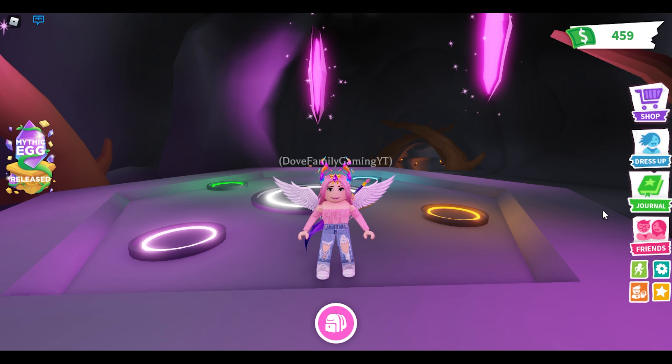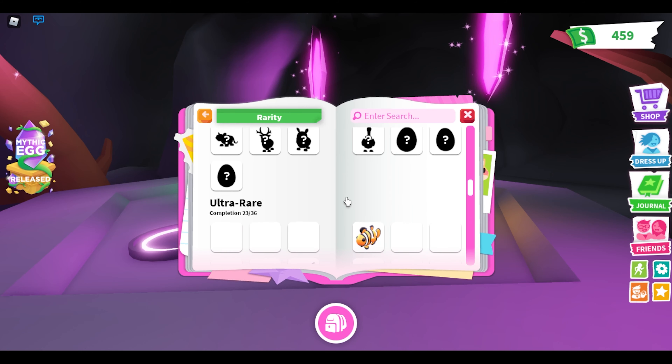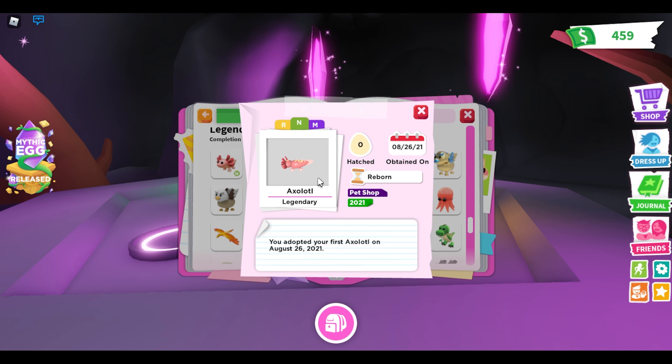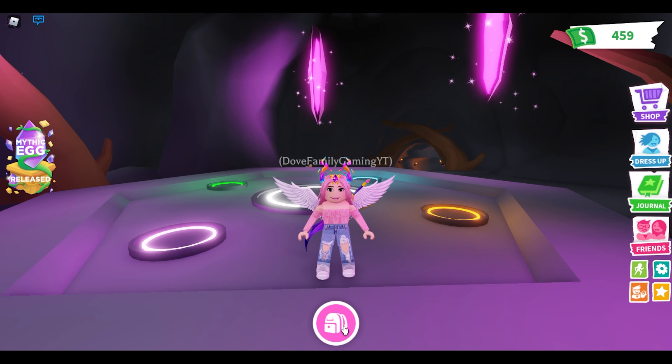So to start with, I mean we all know what it looks like. We've all managed to see it in the journal, so get the journal out — we've all managed to look at the axolotl and see what a neon looks like, but I haven't seen one in game until I just made my own. This is the first one I've actually seen in game.